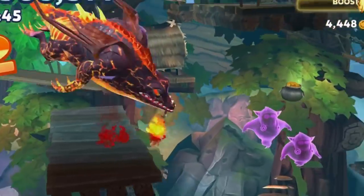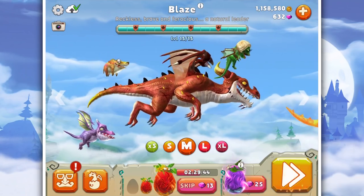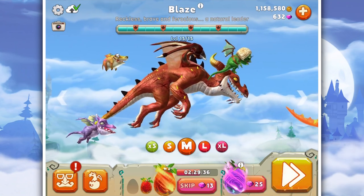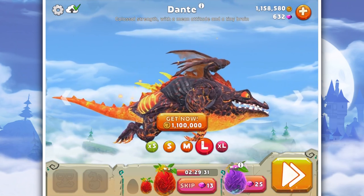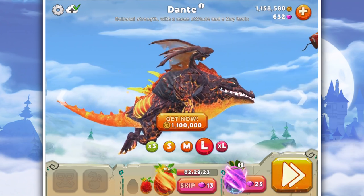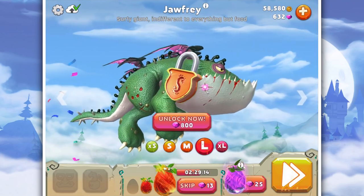Hello everyone and welcome back to Hungry Dragon! Today I've finally unlocked my first ever large dragon. It is Dante — colossal strength with a mean attitude and a tiny brain. Oh look at that, he's beautiful! Let's get him. The next large dragon after this is Geoffrey, who has four wings.